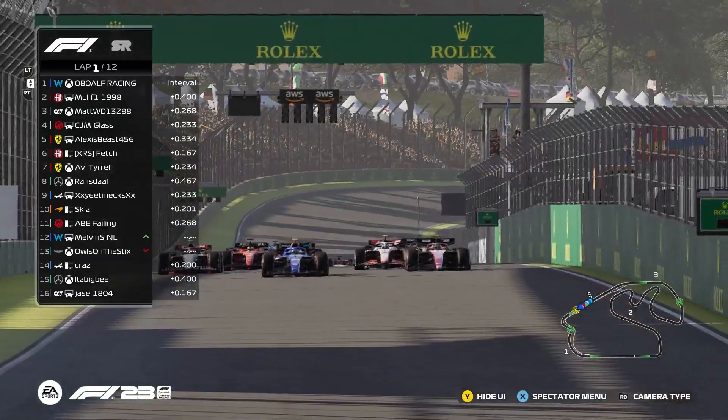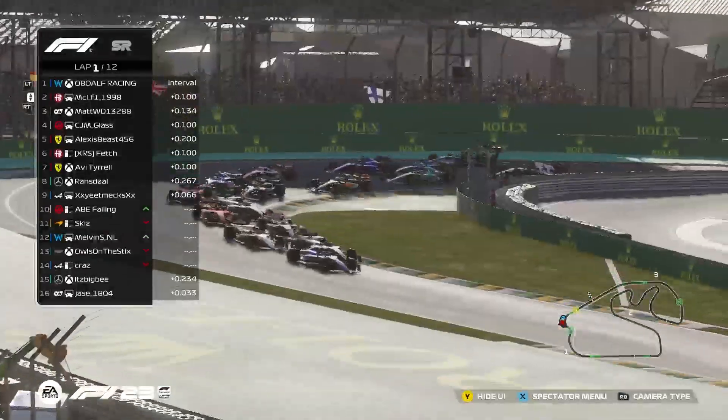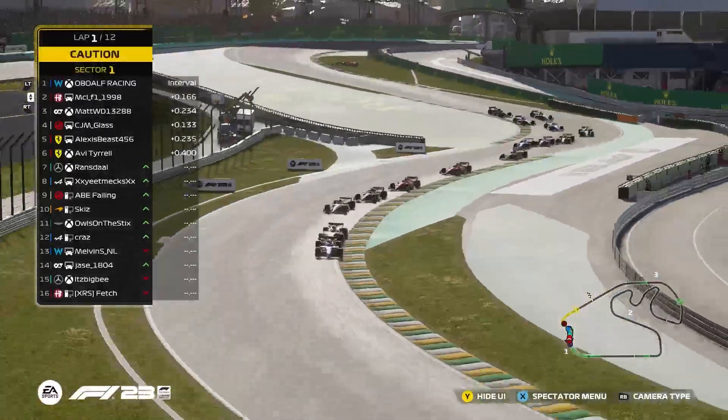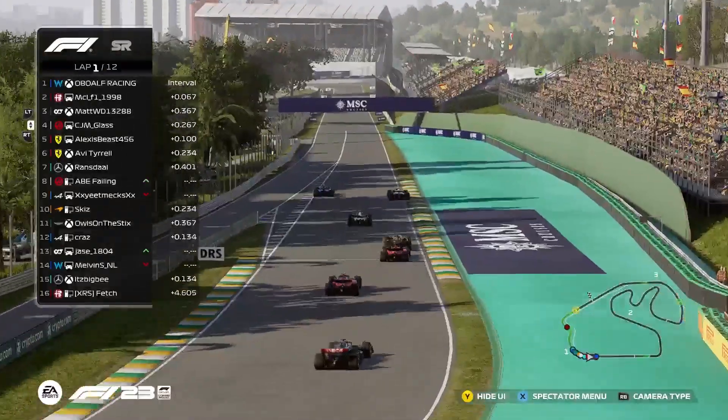It's lights out and away we go. Alf gets away well but MCL also has a very good launch. Is he going to get up the inside in turn one? He tries to get up the inside, not quite able to make the move. Alf leading out of the Senna, maintaining position over MCL, followed by Matt and CGM Glass.